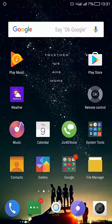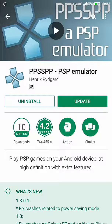Hey guys, I'm gonna show you how to play a PSP game on your Android phone. First, you install a PSP emulator on the Play Store — PPSSPP PSP Emulator. I already installed it on my phone, just open it to play the PSP games.